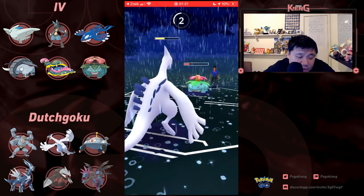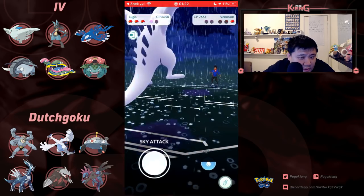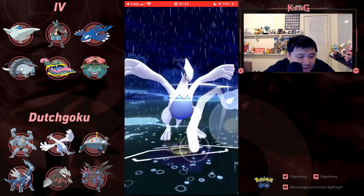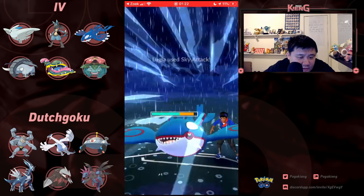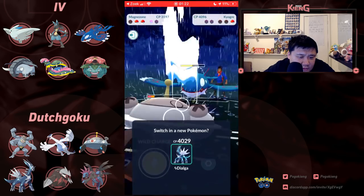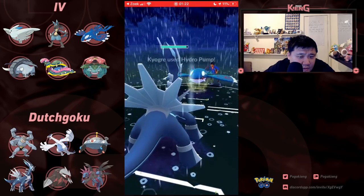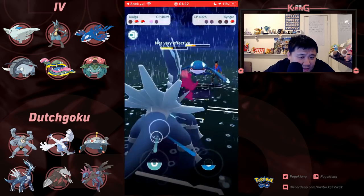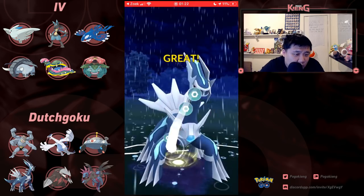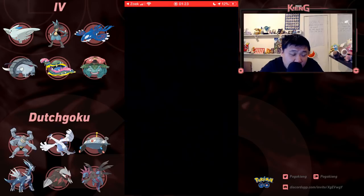Here comes Venusaur — it's probably going to be a Sludge Bomb — oh, a Frenzy Plant! That is definitely a mistake. Going to go Kyogre, and then expecting Metagross to switch out into Dialga — oh no, into Magnezone. Makes sense too. Going to switch out — Hydro Pump — oh man, that did a lot. Dutch Goku able to take it out. That change from Dragon Tail to Extra Sensory was really nice.